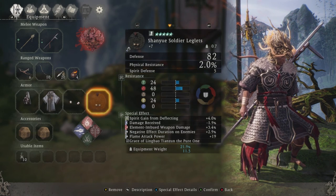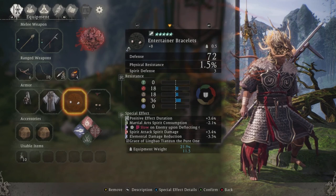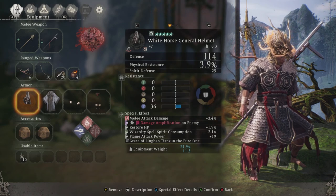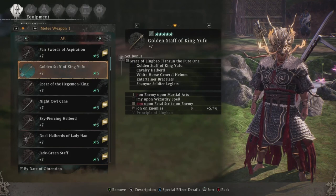The set pieces are all over the place visually, but it's really about the set bonus, not what they look like. You can even get heavy armor pieces to drop with this set, which is pretty insane. Any weapon can roll this set as well, so you really need to keep an eye out for it.